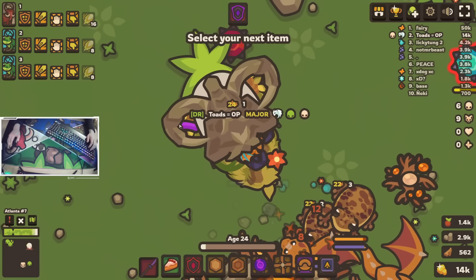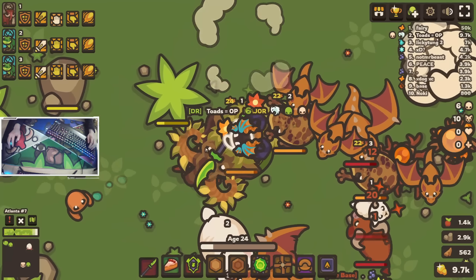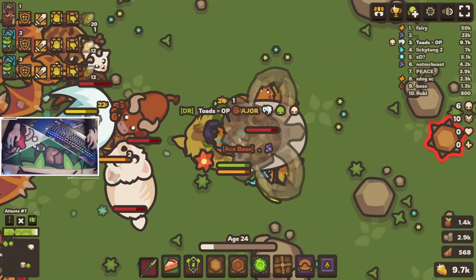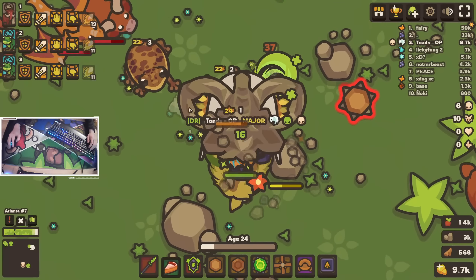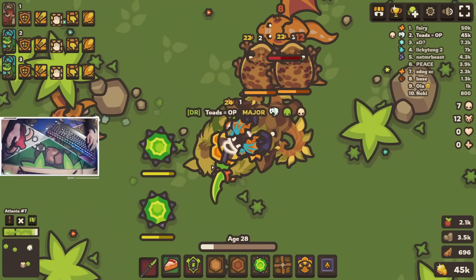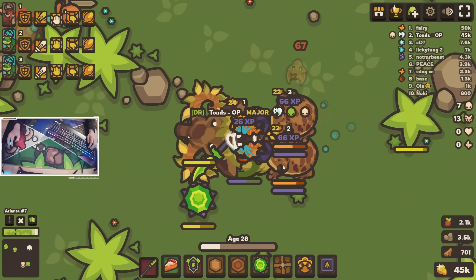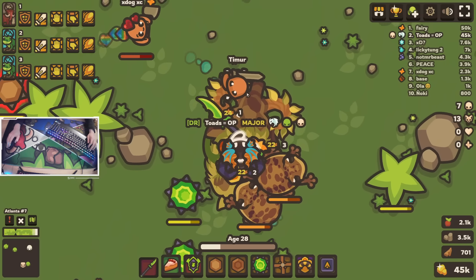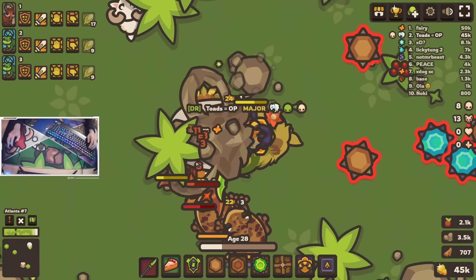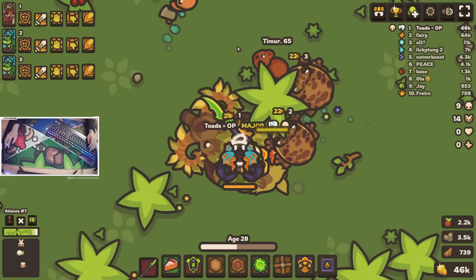Now my pets are leveled up. I can just get started destroying people. Now with two toads you can insta-kill if you do it right, so it's pretty powerful. Got two kills there.